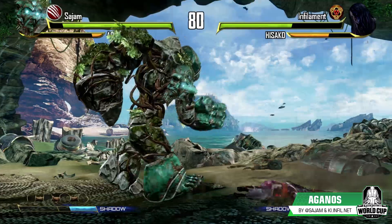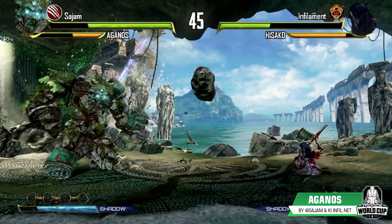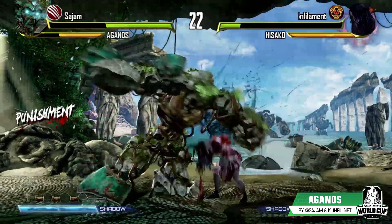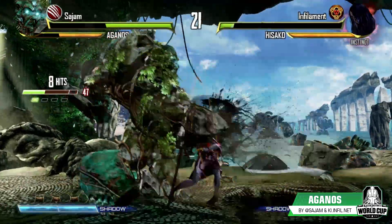Agenos is a giant armored tank. He can store chunks in his body which can be used as projectiles. Each chunk also represents armor that lets Agenos absorb a hit, which lets him walk through attacks.